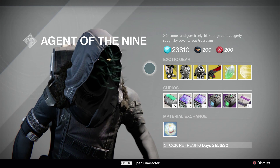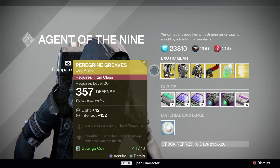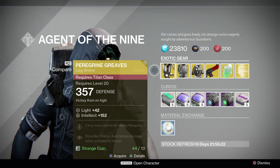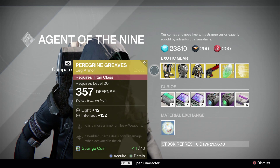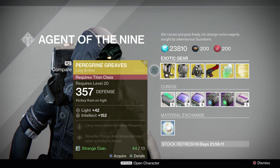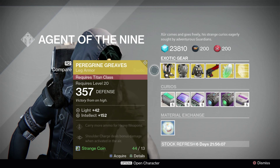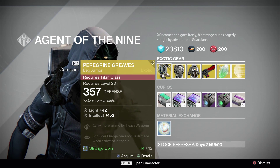For the exotic gear, which is all light level 42, we have the Peregrine Greaves for the Titan class. It has a base defense of 57 — excuse me — and an end light of 152. The stats on this read: carry more ammo for heavy weapons, and shoulder charge deals bonus damage when activated in the air. That's pretty cool; I don't have one of these for my Titan so I am going to buy one.